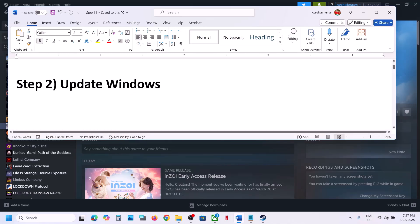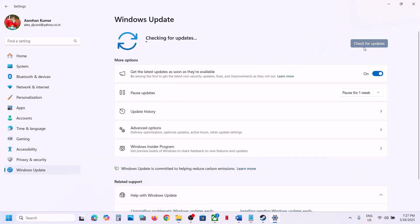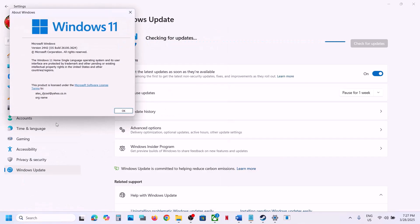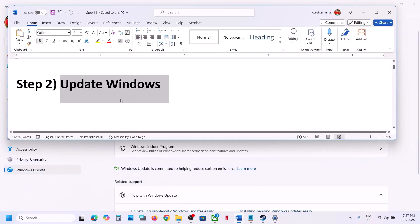The next step is to update Windows to the latest version. Open Windows Settings, go to Windows Update or Update & Security, and then click on Check for Updates. Once all the updates are installed, restart your computer and launch the game. The latest version is 24H2, so make sure you update Windows 11 to version 24H2. For Windows 10 users, update to version 22H2, then launch the game.